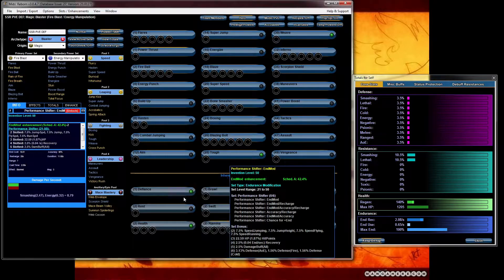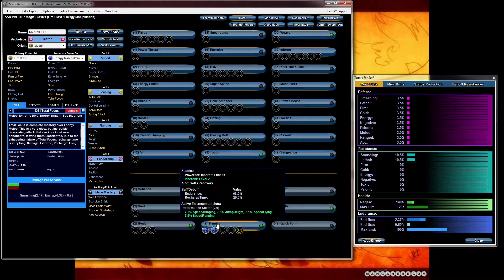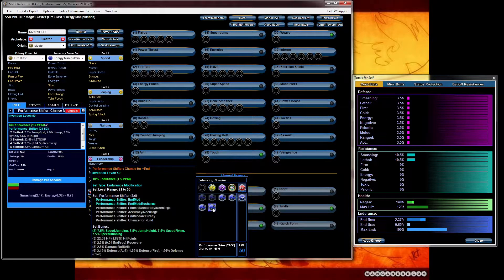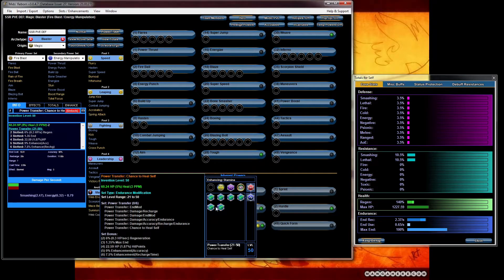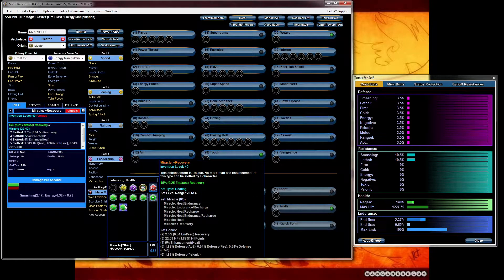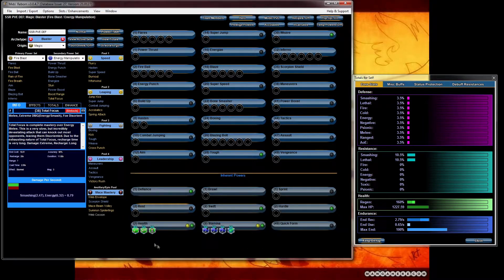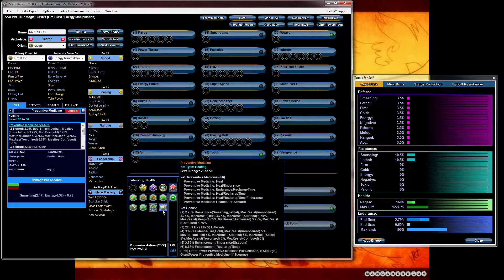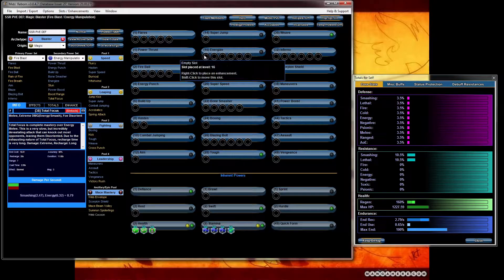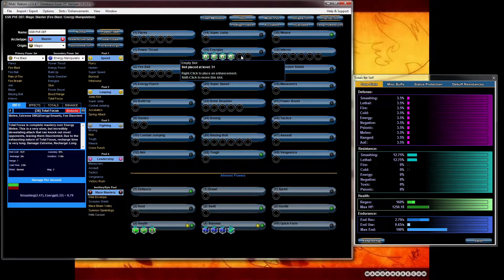First let me slot up performance shifters. I usually go for anything that has endurance mod on there. This one's endurance mod, and this one's endurance mod recharge and accuracy — I always pick either one of those two to increase your endurance as much as possible. Then I take the plus chance for endurance. One of my favorite enhancements to also put in is power transfer for that chance for self-heal — very useful, pops up very often. Another one would be miracles for a little bit of extra recovery and endurance, regeneration from numinism, and the panacea proc.